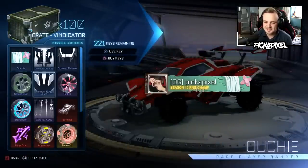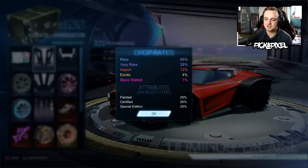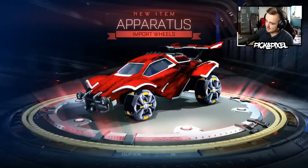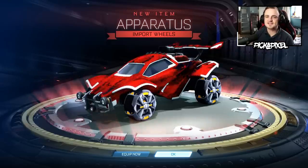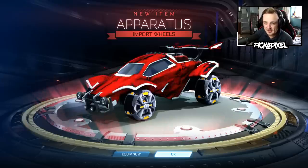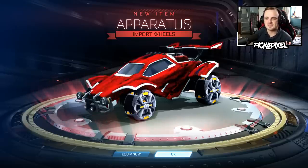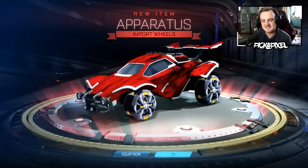First up, we're going to open the 100 Vindicator crates, then finish up with Player's Choice crates. Looking at the drop rates, we're expecting a black market in these 100 crates. Here's what qualifies as a best item highlight: painted rares don't count, even clodhoppers. Painted very rare wheels count, but painted very rare decals won't. Normal exotics will probably be included, painted exotics of course, and black markets. That's how we're doing it.